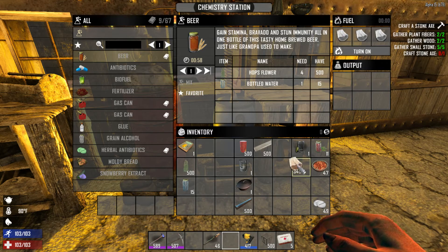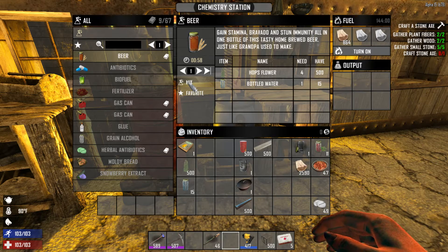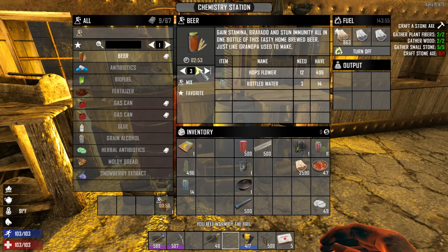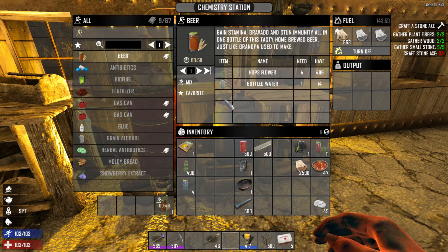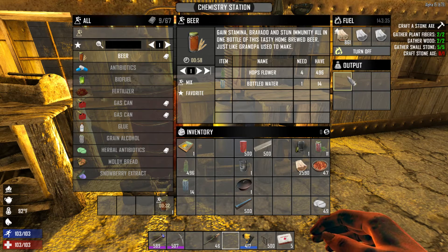You're also going to need some fuel. Grab some fuel and put it in the fuel slot, then it will become active and you can click Mix to make one beer — or if you want multiple ones you can select that. Who wants just one beer? You've got to at least have a six-pack. The results when it finishes will come out in the output slot.